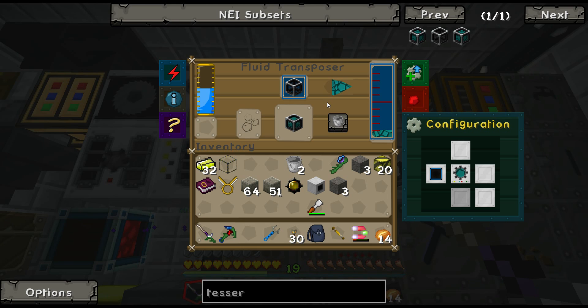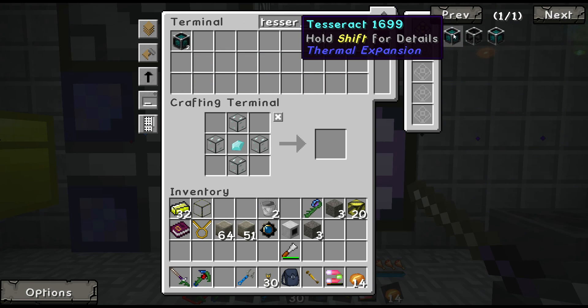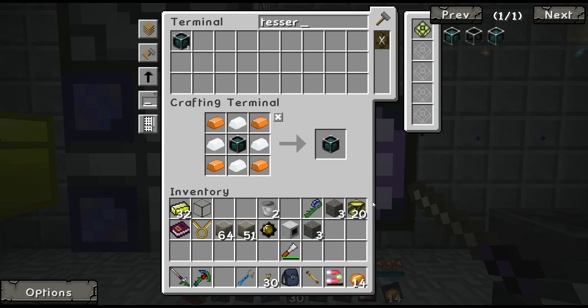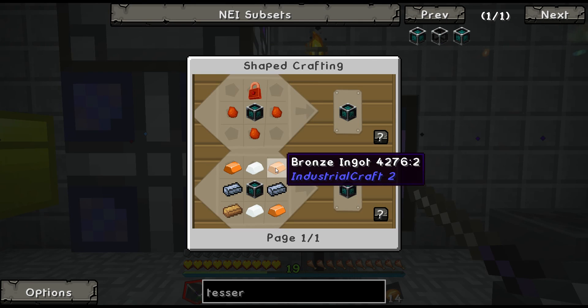There we go. Put both of those in. Now the finished tesseract — need more bronze.